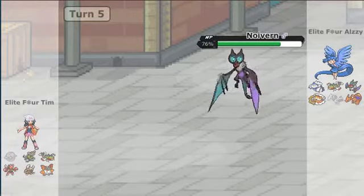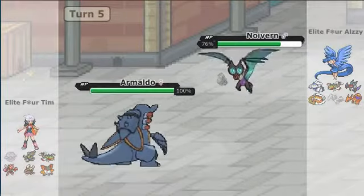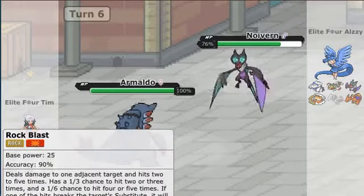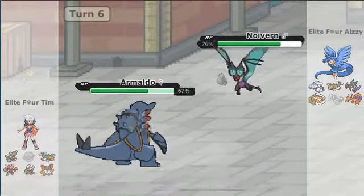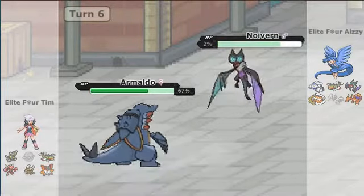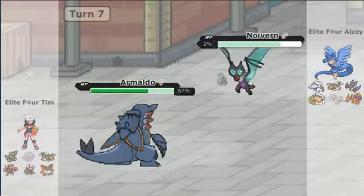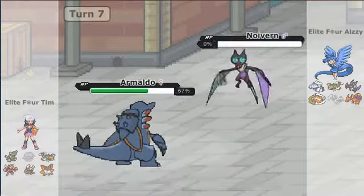Here what I'm going to do is switch into my Armaldo, and go for a Rock Blast, because nothing on this team really wants to take that. I can live a Flamethrower without a problem. I'm only going to get two hits though. I'm going to go ahead and go for the Aqua Jet for priority and get rid of the Neuburn here as well. So we're off to a good start right now.